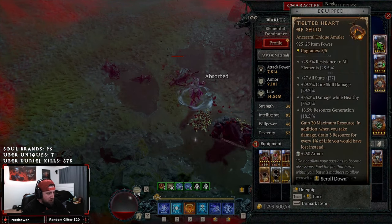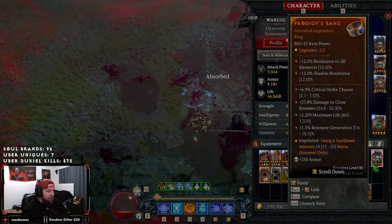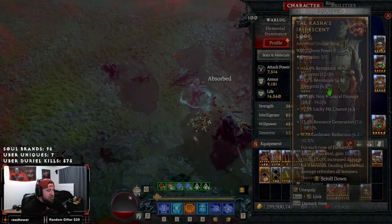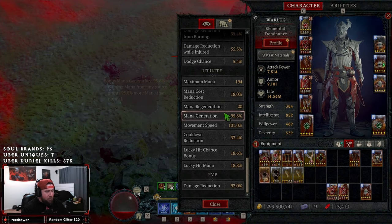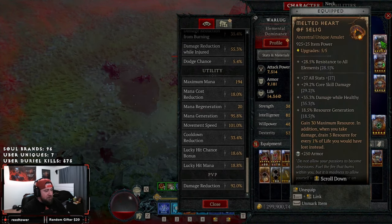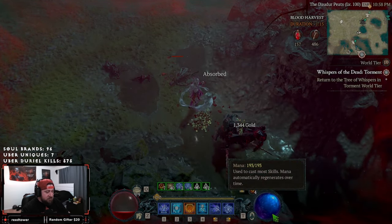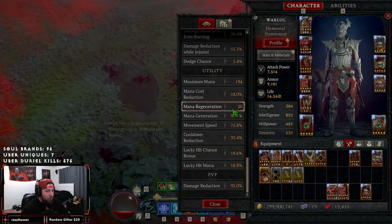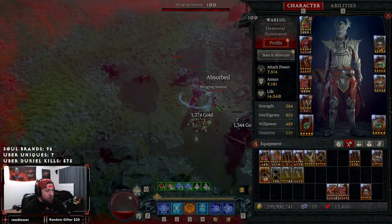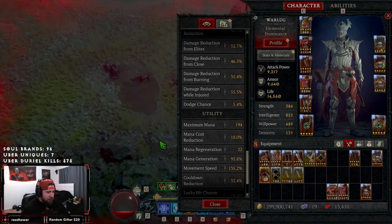Melted Heart is the key item here. The reason it works so well is because it serves essentially as a shield: when you take damage, it drains 3 resource for every 1% of life you would have lost instead, so your mana regeneration covers the damage. Our mana regen is 20 right now — and when we go to attack in the training grounds you can see it jumps up to 22 as we kill everything.